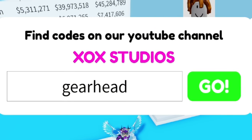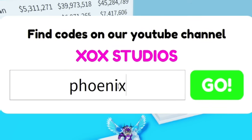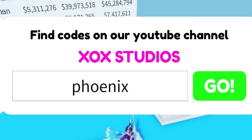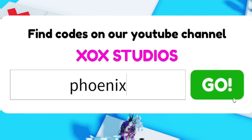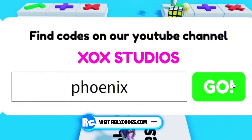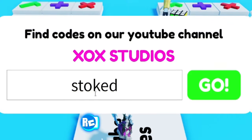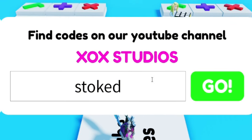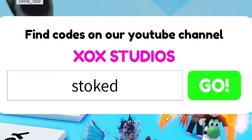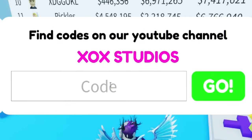Moving on, the next code is phoenix — P-H-O-E-N-I-X. This one will give you a random mount, but you need over 100 trillion dollars in items or money to redeem it, so if you don't have that you unfortunately won't be able to use it. After that, redeem code stoked — S-T-O-K-E-D. That one gives you some surfboard items, which is kind of cool.